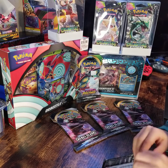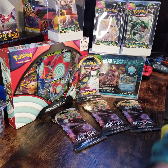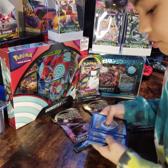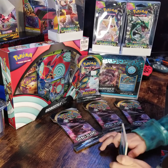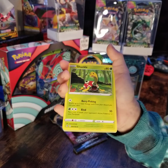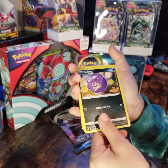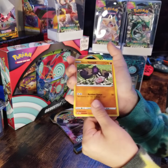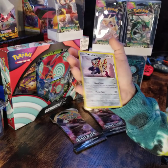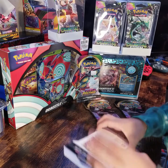I do not know what good cards we can get out of Rebel Clash. First pack: water energy, Shuckle, Twin Energy, Coughing, Shanks, Glare-in-your-mask, Haplin, Athena, Chuckle, and Amazenta. Another pack.